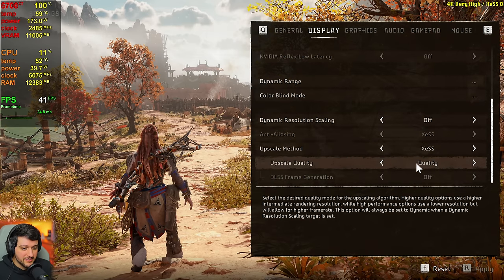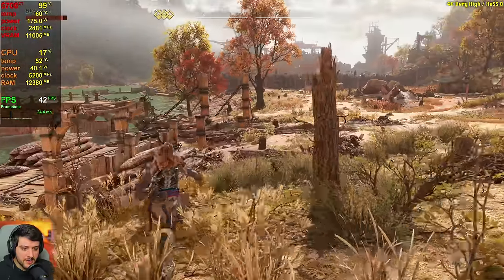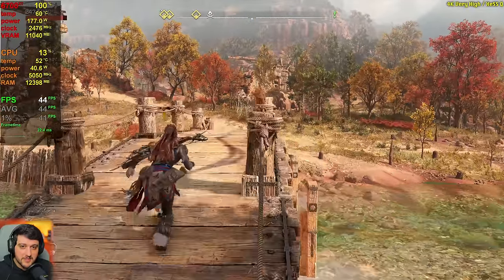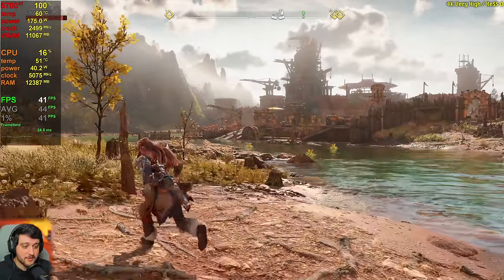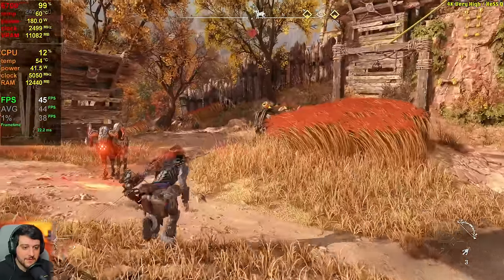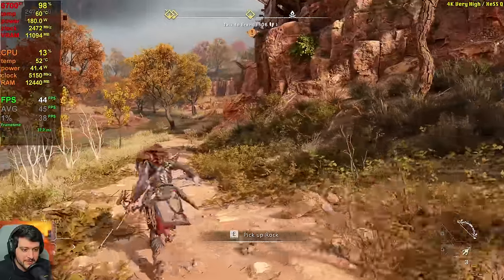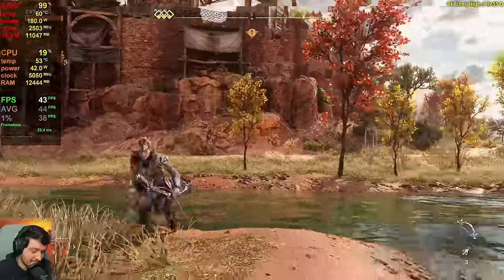Now let's use XESS Quality at 4K. It seems a little bit more intensive than FSR 2 and also softer. At 4K resolution I actually think I like FSR better because, yes, it becomes a little pixelated in some areas but it is not soft — and XESS is quite a bit softer than native resolution here. I can definitely notice the softness issue. I would go with FSR 2 at 4K, but XESS at the other resolutions.